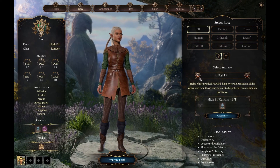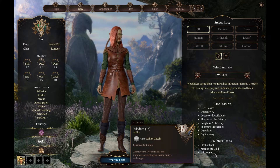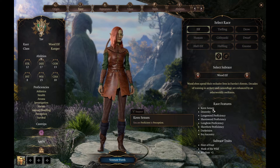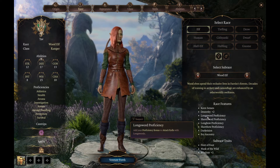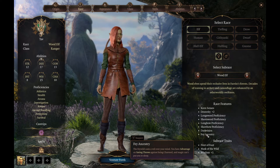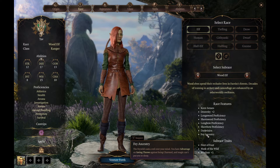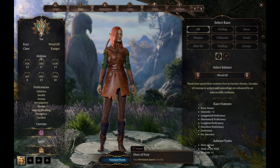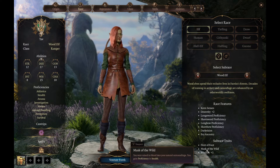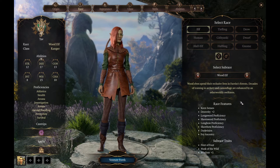I'm going to go with Wood Elf. You get Dexterity plus two and also a Wisdom bonus, which is important for Rangers because that's your spellcasting ability. You get Keen Senses, so proficiency in Perception. There's short sword proficiency for dual wielding, longbow and shortbow proficiency, darkvision, Fey Ancestry giving advantage on saving throws against being charmed and immunity to magical sleep, Fleet of Foot giving three more meters of movement than the Halfling, and Mask of the Wild giving proficiency in Stealth. This is the one we're going with.